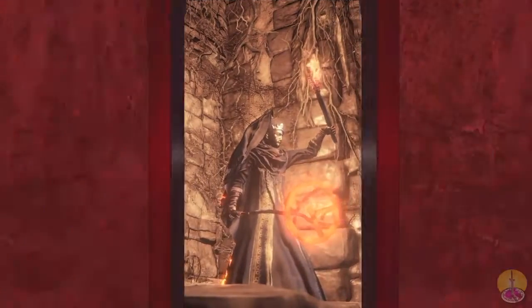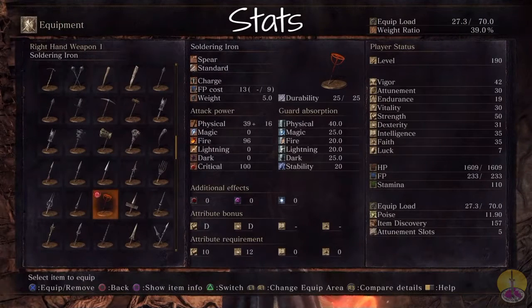The stats for the smoldering iron — well, the physical is pretty damn bad. Like, awful. You almost get no physical damage out of this and the bonus damage is a joke. Compared to the actual physical, it's not half bad, but it's still a joke. And we got fire damage that does not scale. Yeah, it's gonna be one of those weapons.